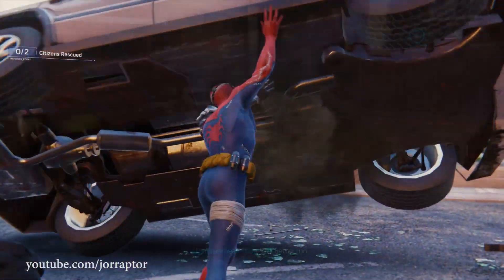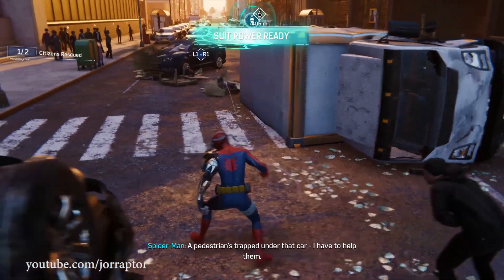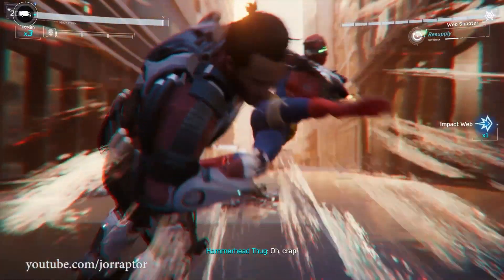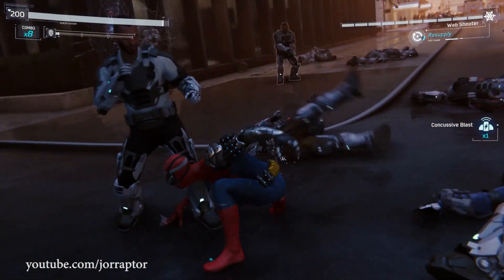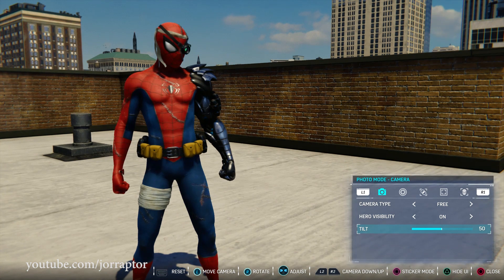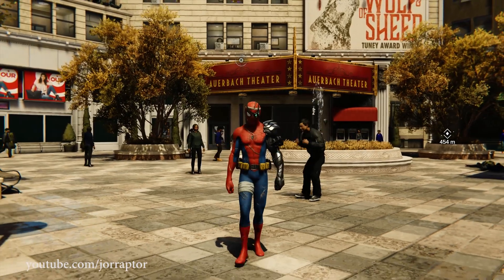My favorite of the three DLC suits is by far the Cyborg Spider-Man suit, which you get for completing the Silver Lining story, because it's really like nothing else we've seen in the game so far. Thanks to the awesome robotic arm with some attributes on there, we have a cool shoulder. I also really like the sort of bandana, and that this suit has been torn apart — we see a lot of stitches. Spider-Man has clearly been in a rough fight, and we also have the cool eye patch that really shines.